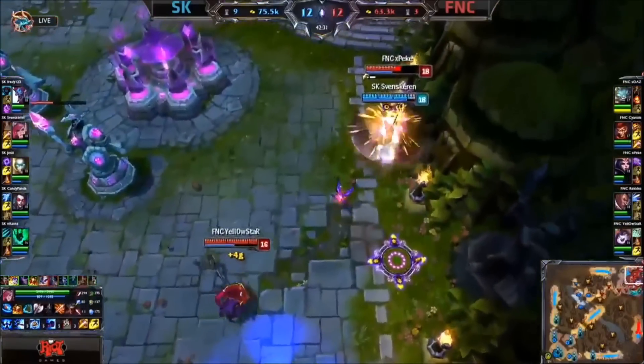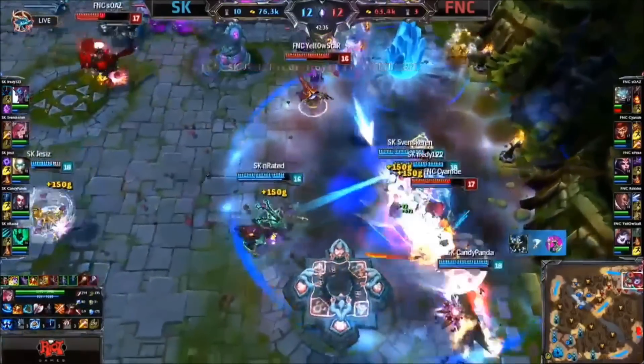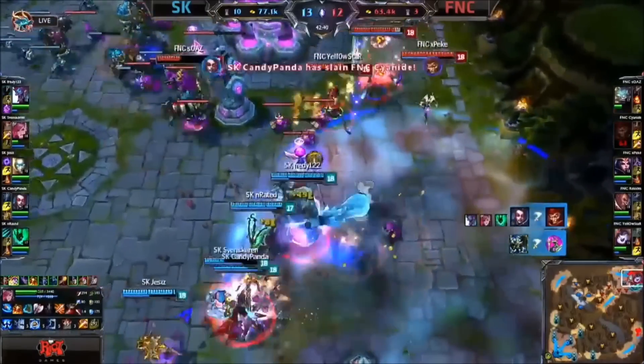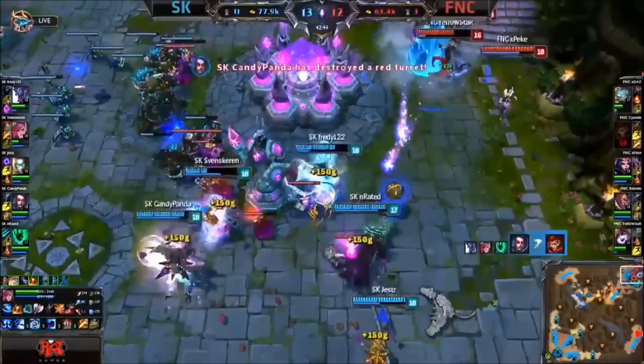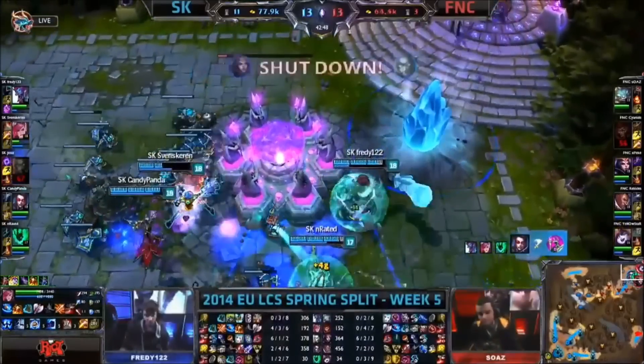Oh they're going on Peke. Yeah, they're going very deep with that Assault and Battery. But look at the damage just from Svenskeren alone — that's going to force him to go back and heal up. Cyanide is going to go low. He does get his ultimate off in there, but he's popped by Candy Panda. And now SK are closing in. One Nexus tower is already down. The second going to be picked off as well. Fnatic backing away — and this will be a victory for SK Gaming.